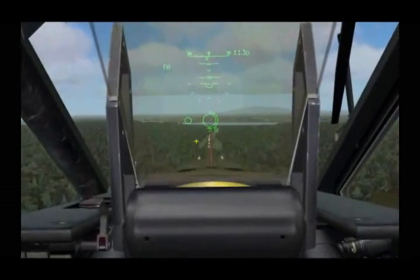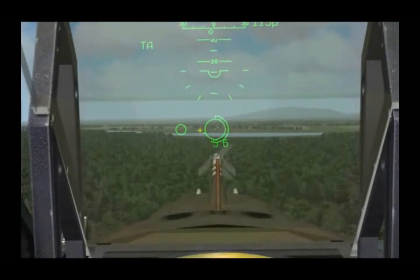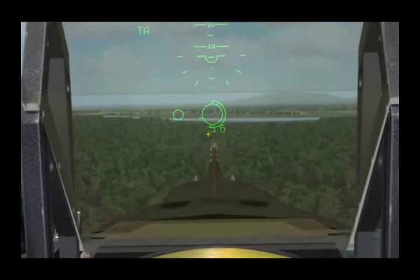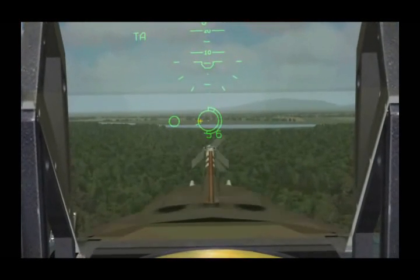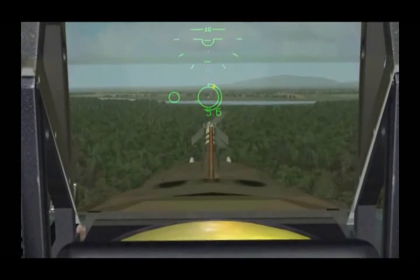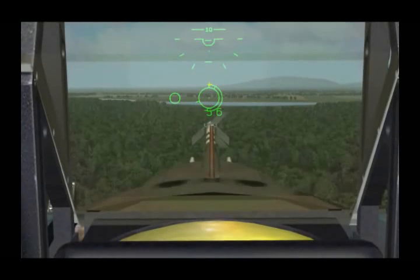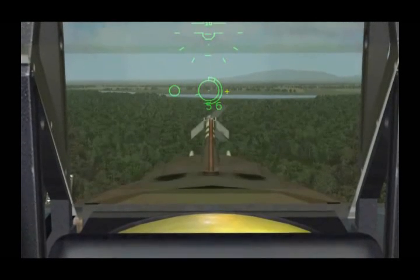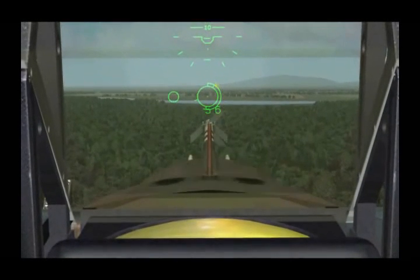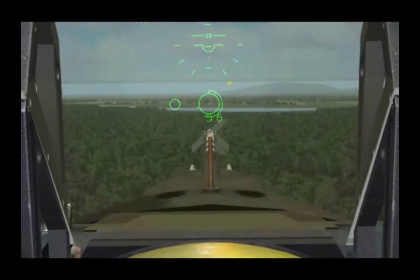We have the Vicar selected. We also have some additional symbology up here on the HUD — that is the Vicar reticle, which shows us where the Vicar is looking. It consists of a line up here which indicates the maximum range of the missile, a little line here indicating the minimum range, and then around the outside is a third line which either grows or contracts according to range to target. As long as this line is within those two smaller lines, it indicates that you're within valid range to target.